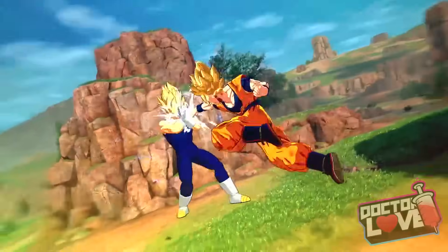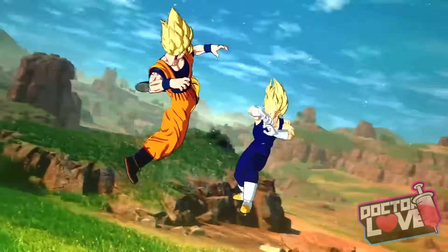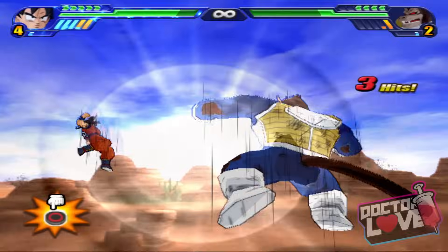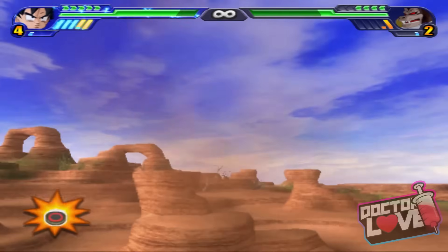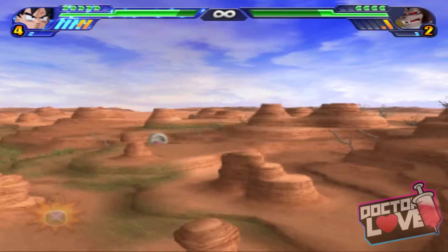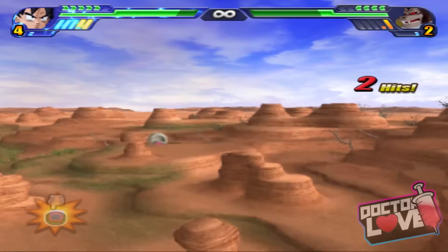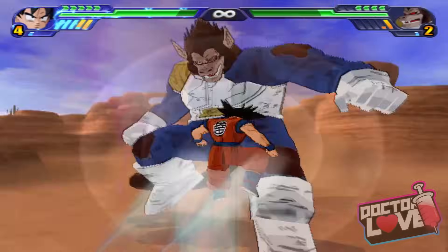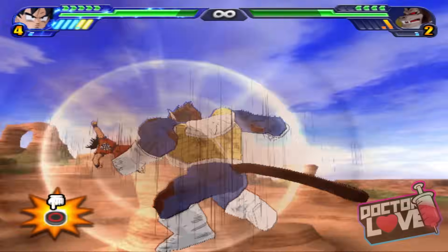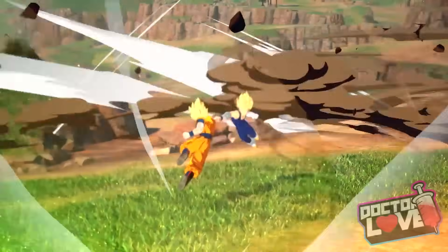My other theory is that there was a mechanic in Raging Blast and Tenkaichi — I'll show footage — where when you fight Scouter Vegeta in story mode with Goku, they go around the map and you have to press the right button at the right time. If your opponent gets it, they win; if you get it, you win. It's not exactly the same thing as this, but that's the only comparable mechanic — press square, circle, triangle, X with each blow mid-battle. I feel like it could go either way, honestly.